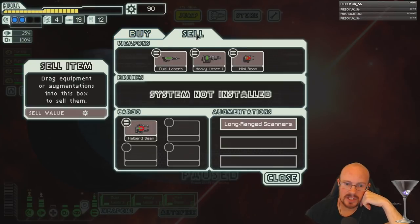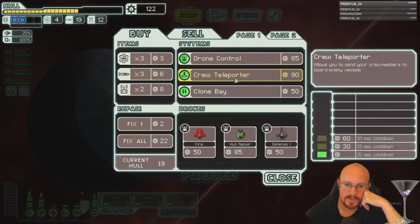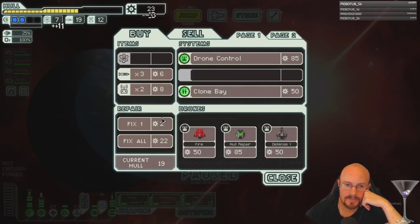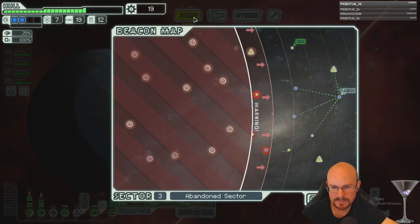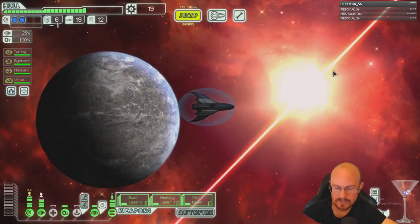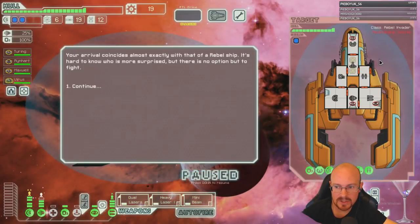You know what, it's a different strategy — let's do it. I'm selling that to get the teleporter and the fuel. I'm probably not going to use this except against certain ships where I can get crew kills.